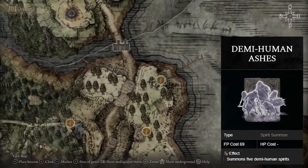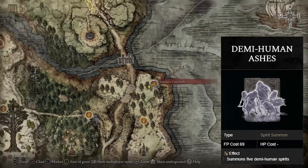If you'd like the Demi-Human Ashes, you'll just head to the Impaler's Catacombs here in the Weeping Peninsula.